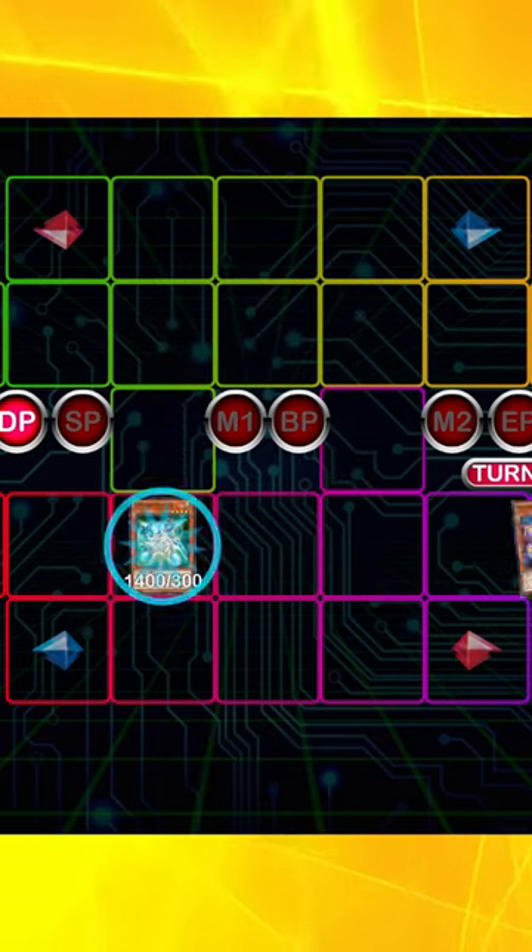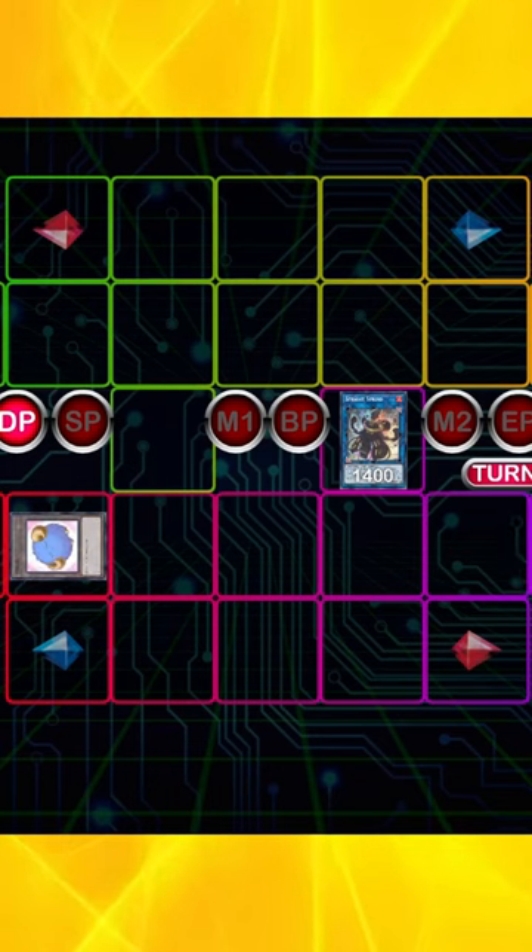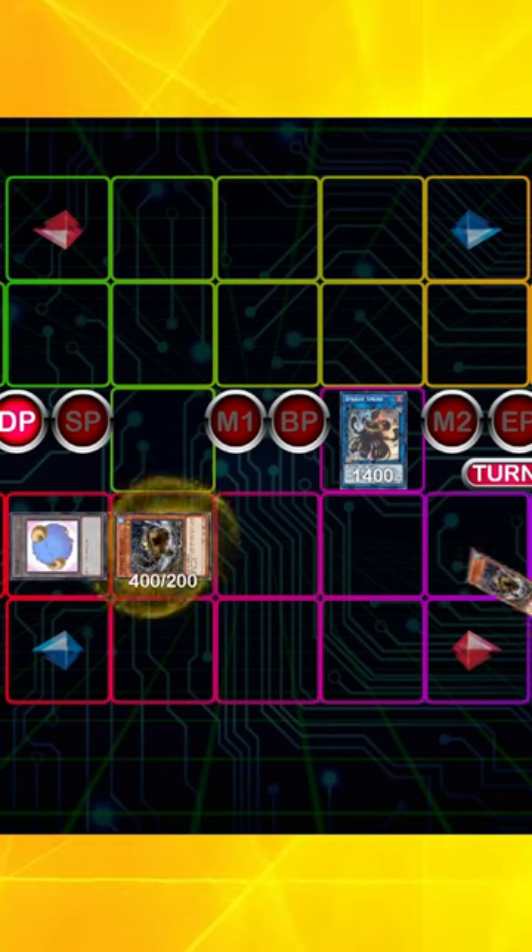Normal summon the gadget. We get to revive the Level 2. We link into Sprint. Sprint effect and gadget effect chain link two. Summon the token. Dump the Angler.